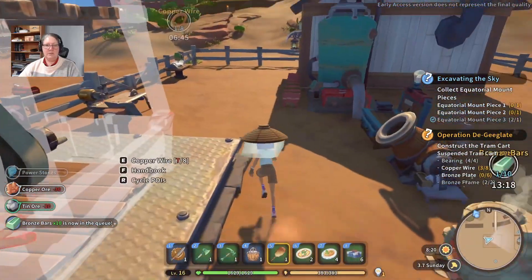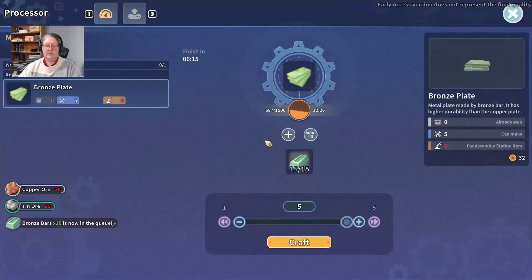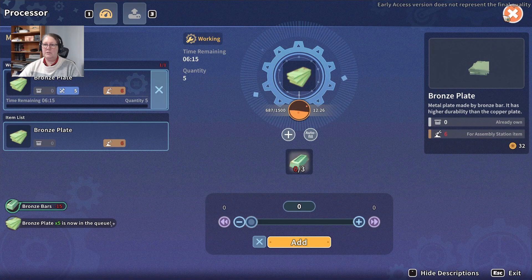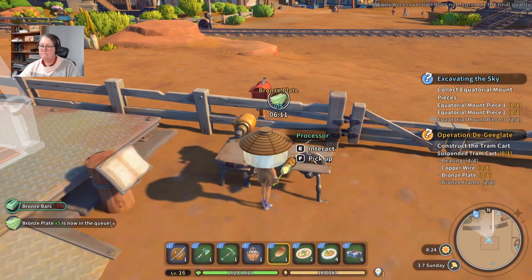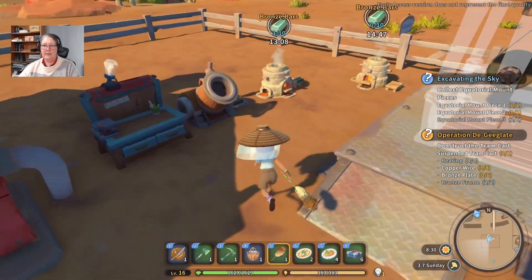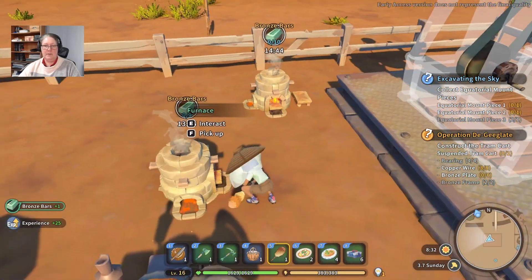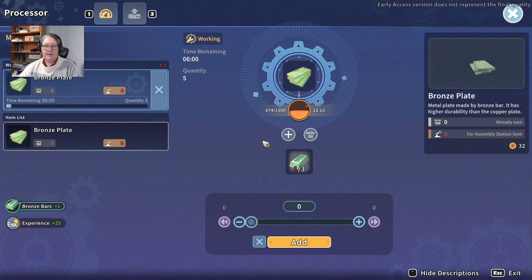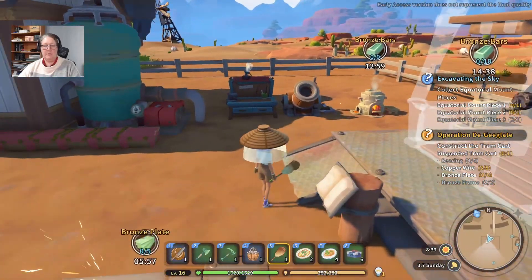Let's craft some more of those. We definitely have enough to get our bronze plate going. Let's get that up. How much bronze plate did I need again? Six. So hopefully — let's grab that. I need a couple more, so we just have to wait for that to happen.